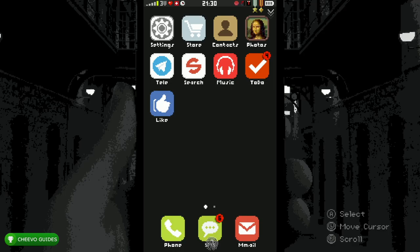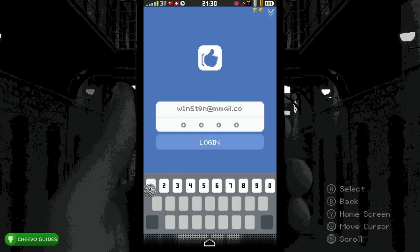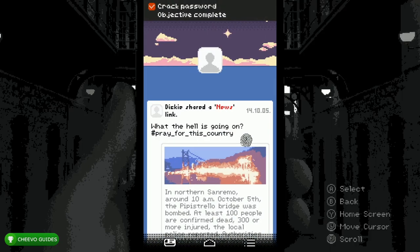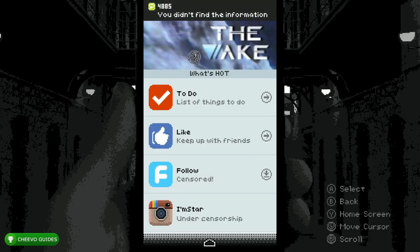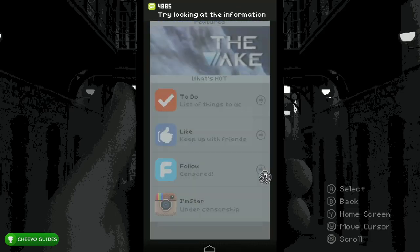Go into the Like app — your email should automatically populate — and enter the password, which is 1-0-1-8, again that's 1-0-1-8. Once you get into the app, exit out. Go to the Store and download the Follow app.